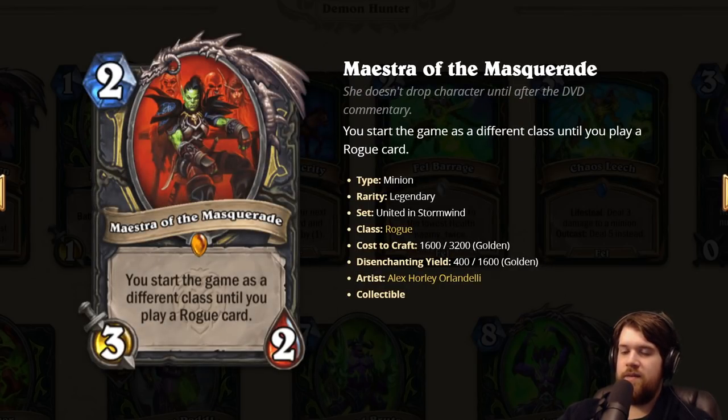Maestra of the Masquerade: two mana 3/2. You start the game as a different class until you play a rogue card. So your opponent thinks you're a priest or whatever, but secretly you were a rogue the whole time. You even get the hero power of that class until you play a rogue card. The value is that your opponent can mulligan incorrectly. I think this card could low-key be really strong.